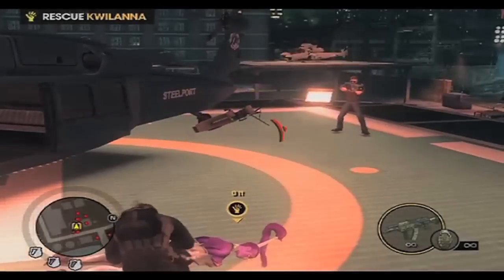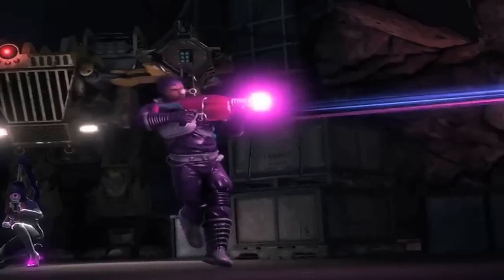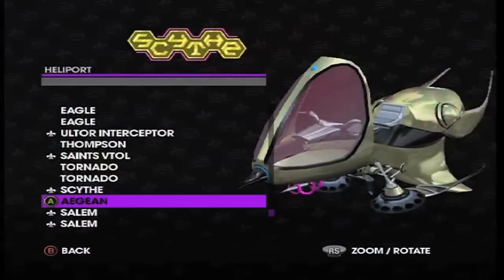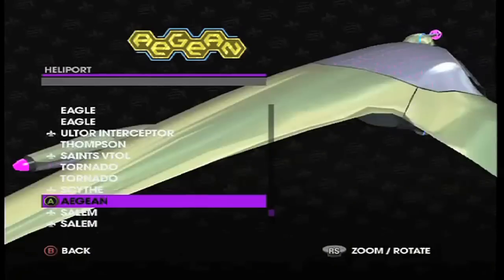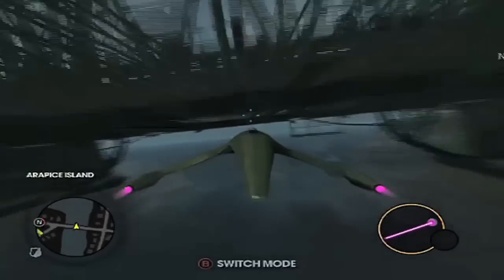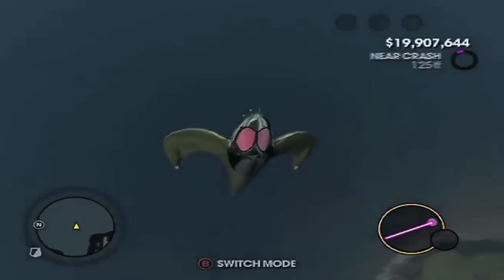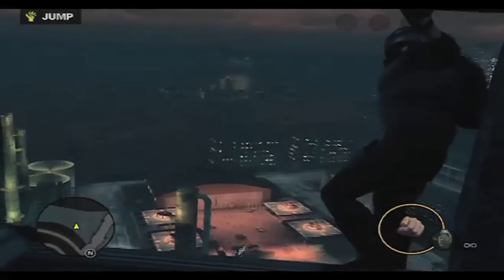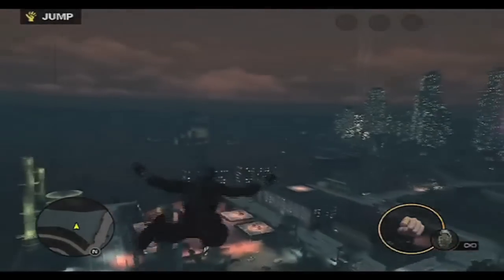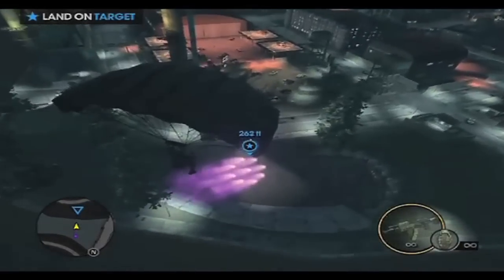Gangsters in Space was the first DLC that actually had replayable missions. It came with 3 missions that gave you funny dialogue to listen to and new weapons. After beating the DLC, you unlock 2 UFOs and 2 homies. The alien weapons that you get in the 3 missions cannot be used in free roam — Volition says they didn't have enough room on their drives or something. The only other problem with this DLC is when you're playing the missions, it gets all fuzzy to show that it's being recorded because you're in a movie. Other than that, this DLC is actually a lot of fun.